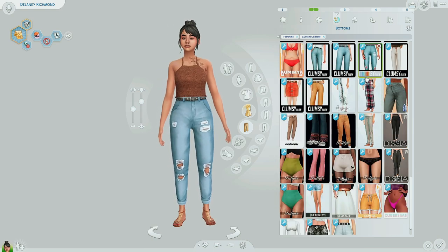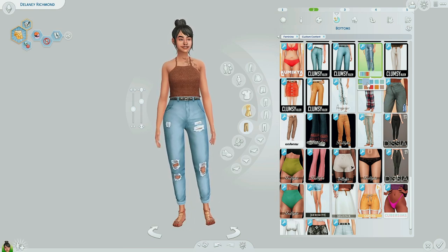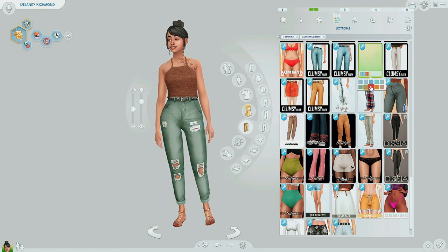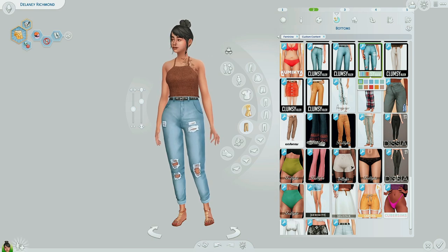At number two, also by Clumsy Alien — some ripped jeans with cuffs at the bottom. I really like these too. Super versatile. Pretty much everybody has one of these in their closet. They have quite a few blue swatches, but there's also green, orange, red, yellow, and even a light dusty pink or tan, which I really enjoy. I think this goes with everything — I've tried it and I'm pretty sure it literally goes with everything.